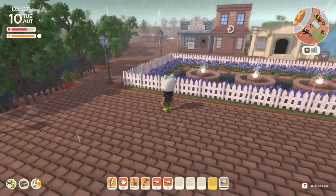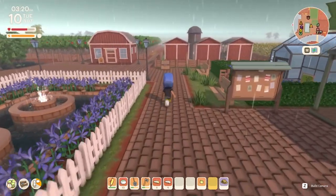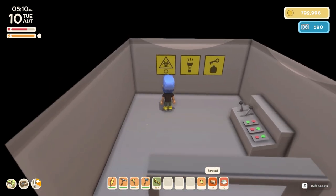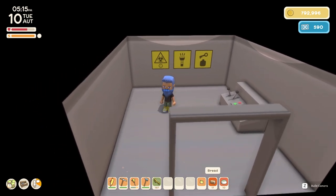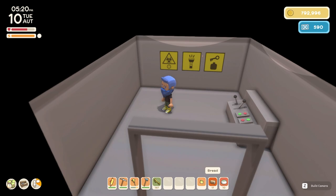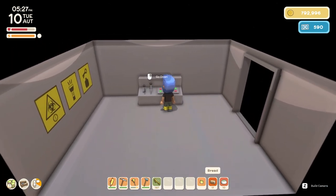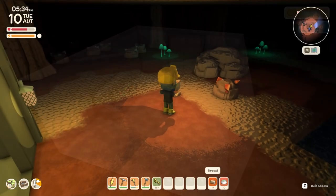Next we're going to delve deep into the mines because there's been a few changes there. The first thing I've noticed when entering the mineshaft is these three signs here, which is very interesting. I'm guessing the first one is an indicator of what's changed in the mines. Apparently something starts happening if you stay past 12 a.m., so it'll be interesting to see what happens — we've come rather late so we'll find out. There's also a couple more hidden things down here, including a rumoured mystery crop that can be found in the mine. Let's pop on our miner's helmet and explore.